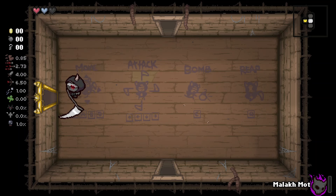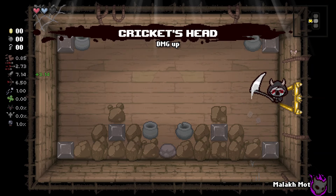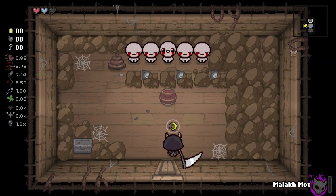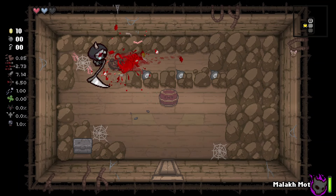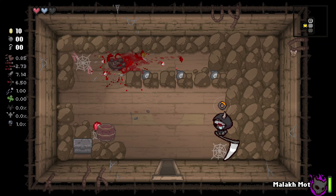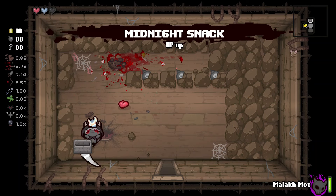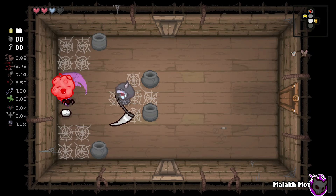Welcome back, we are playing Samuel today. We started with Cricket's Head — that is an amazing start. Samuel is a modded character that you guys have asked for specifically. Samuel is a very strong character with or without Cricket's Head, but since we started with such a strong item, we might as well try to min-max and get a good run. You start with the scythe, and as you already saw...